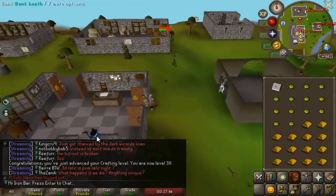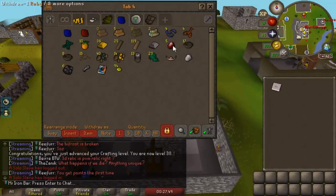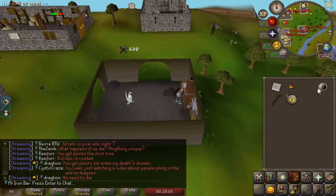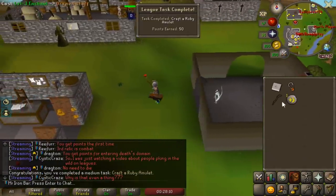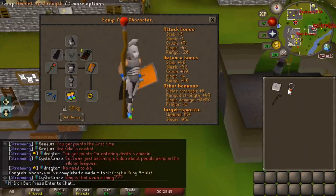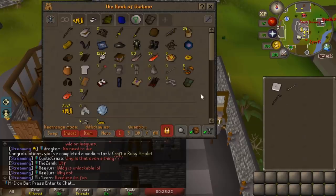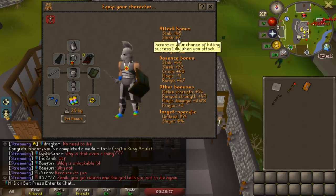Without further ado, we're going to make this amulet right now. We get 50 points and we imbue this — boom, amulet of strength! Holy shit, these vampires are not going to know what's coming. This is the dream setup — unstoppable. 54 strength bonus.